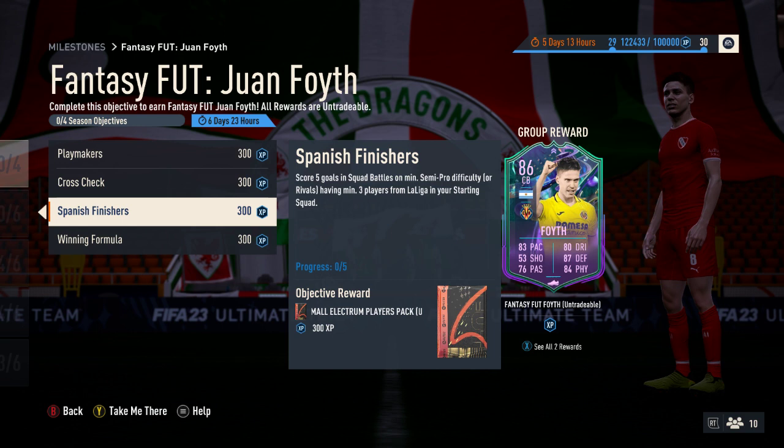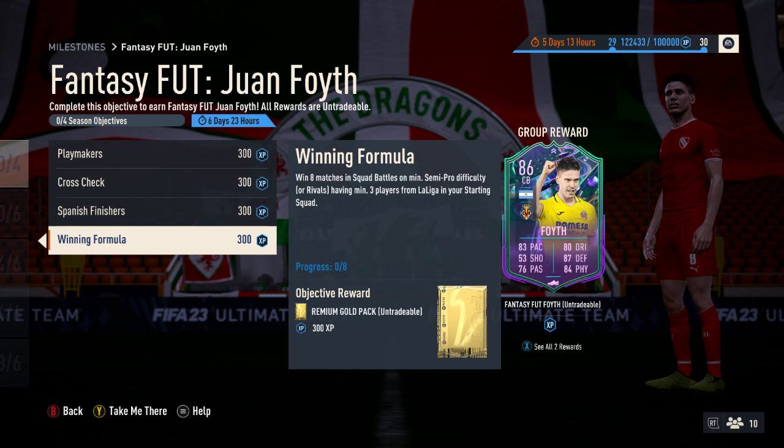The last one, however, is the one that will take slightly longer. Winning Formula: win eight matches in squad battles on semi-pro difficulty or rivals, having a minimum of three La Liga players in your starting squad. You get a premium gold pack for that, as it's the one that will take slightly longer than the rest of the objectives put together.